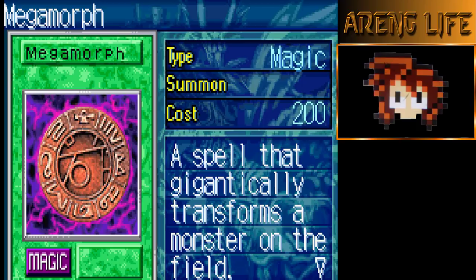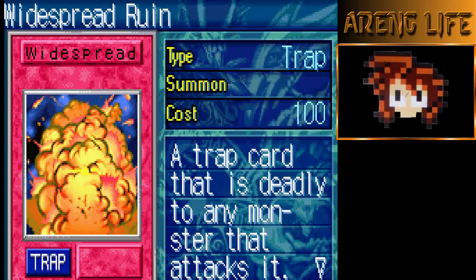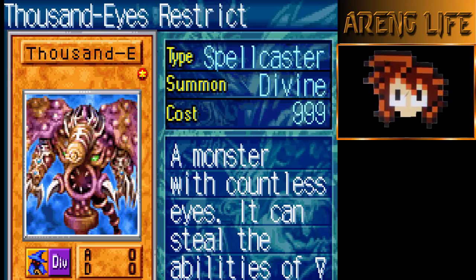One copy of Megamorph, basically just powers anything up by 500 — really really good. Three copies of Acid Trap Hole: you can generate these out of nowhere, but drawing them is also really good because it stops any monster attacking with 3000 or less. Two copies of Widespread Ruin — it's semi-limited. It can kill anything that attacks, no matter the attack stats, except gods. And Torrential Tribute is the same thing as Widespread Ruin but kills everything on your opponent's side of the field.